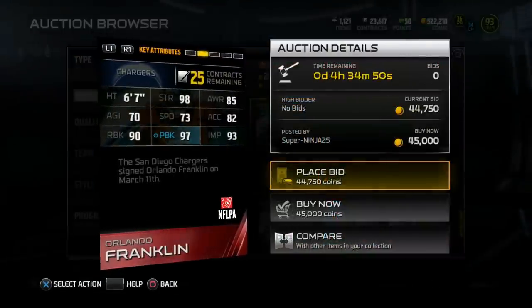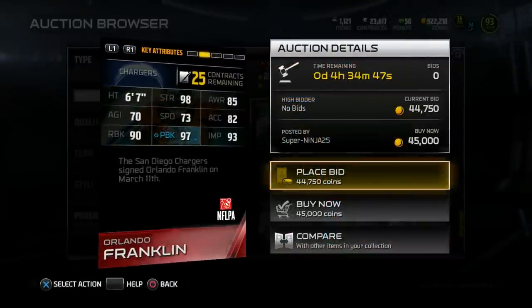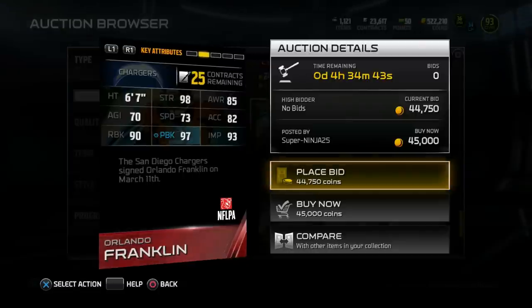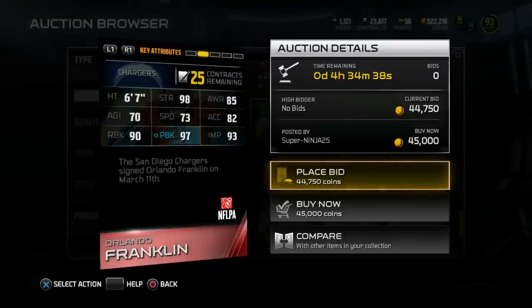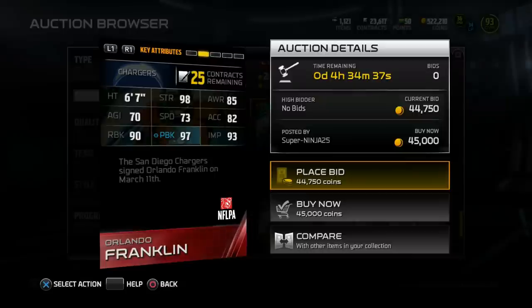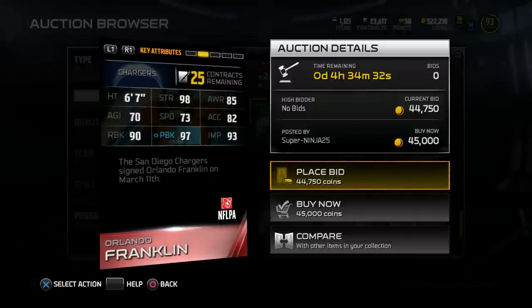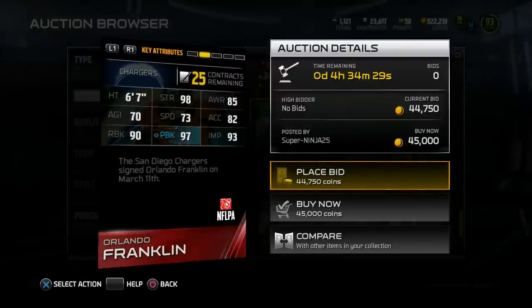Next up we got Orlando Franklin, 95 overall left guard, 6'7", 98 strength, 90 run block, 97 pass block, and 93 impact blocking. The Chargers signed him on March 11th as well. Run block is pretty bad, pass block looks legit, but I wish his impact blocking was better. I don't know how players can be crazy strong and have a low impact block rating — to me that makes no sense.